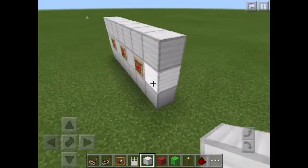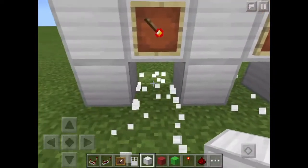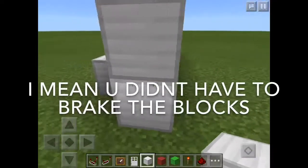And now, from the item frames on the block on the bottom — you don't have to do this, but you put a block behind, right there, like that.